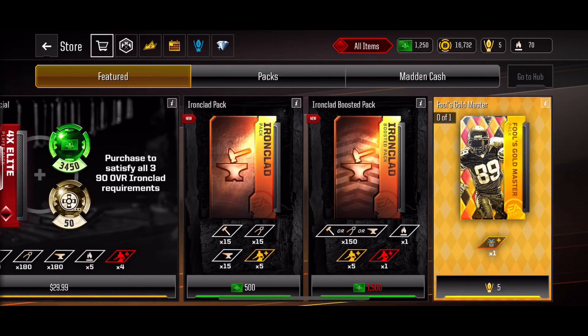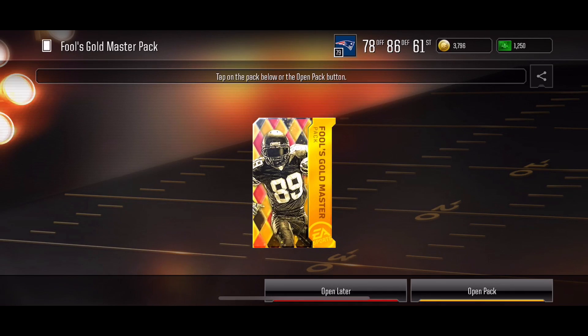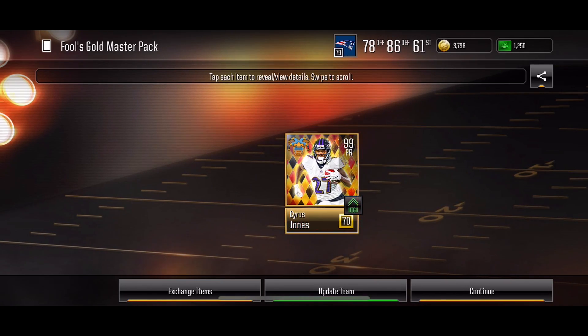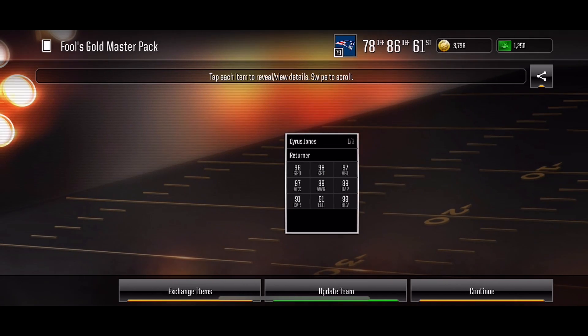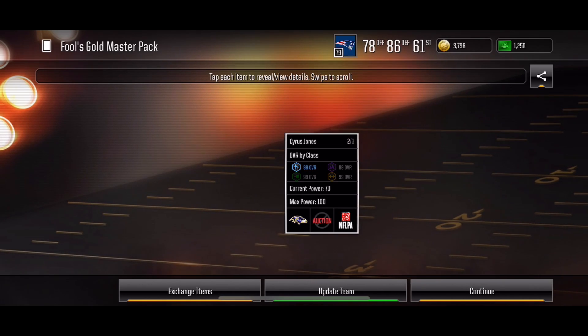Head back over to the Marketplace and claim that pack. In this pack, you get a 99 overall punt returner who's gold but he gives you 70 power, and is non-auctionable.